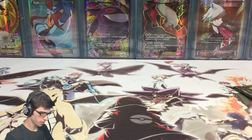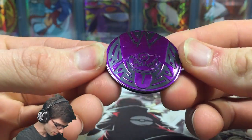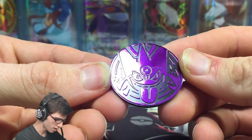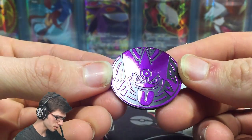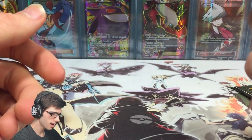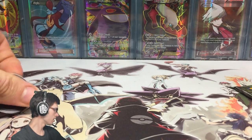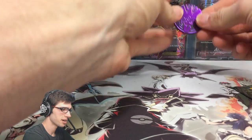In this check lane promo blister pack, we've got this awesome - it's got a bit of a mark on it - but this awesome looking Mega Gengar coin. I absolutely love this coin, it is so good, just like poking its tongue out at you. Basic design on the back. Heads or tails? We got tails.